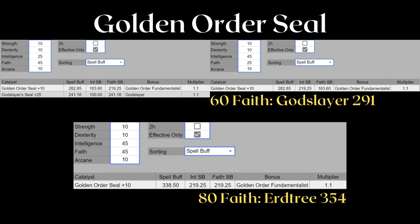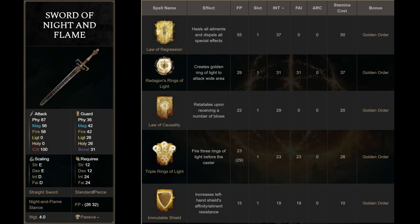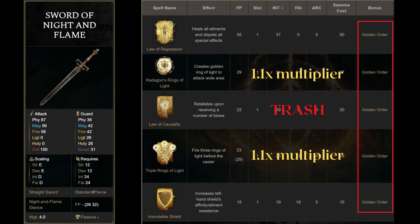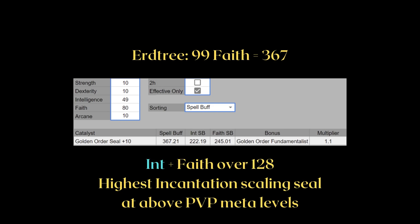The Golden Order Seal scales equally well to faith and intelligence. It is only slightly weaker than the pure faith seals. One good combo is the Sword of Night and Flame, and it plays well with Golden Order incantations, which get a multiplier from this seal. At 99 faith, the Earth Tree Seal has 367 scaling. To match it, you'll need 80 faith and 49 intelligence for the Golden Order Seal to become the highest scaling seal — your intelligence plus faith needs to be over 128, so this isn't feasible for meta PvP levels.